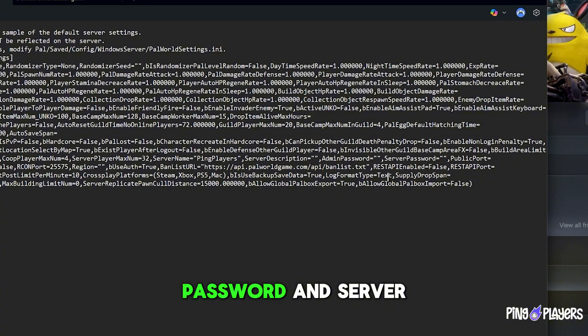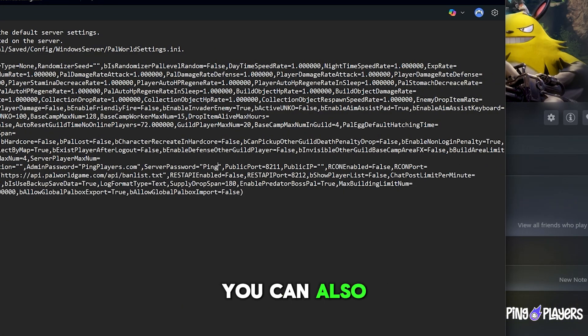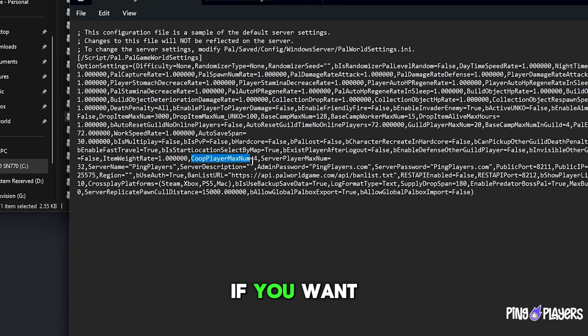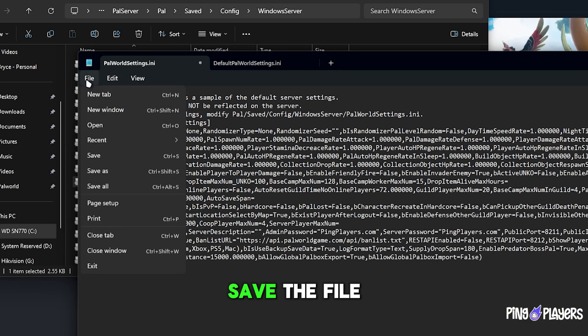Set the admin password and server password to pingplayers.com. You can also change the MaxPlayer setting if you want more friends to join. Take note of the public port — that's very important. Once done, save the file.